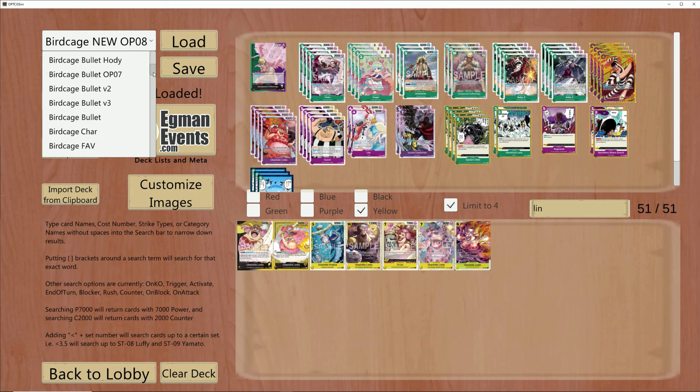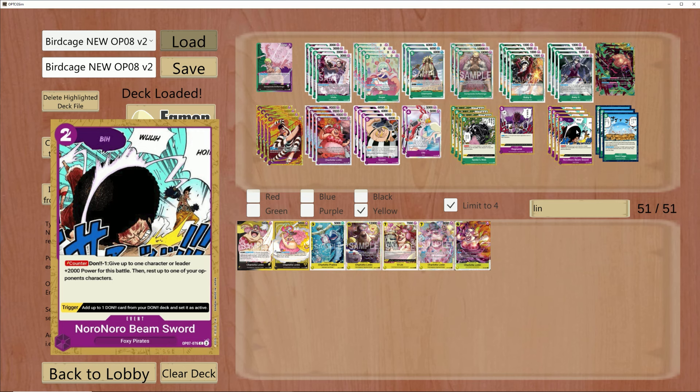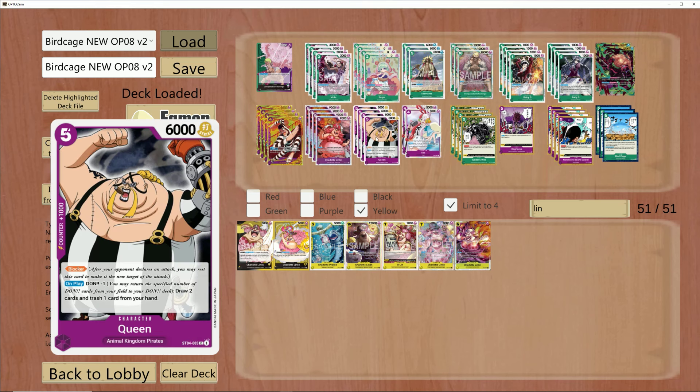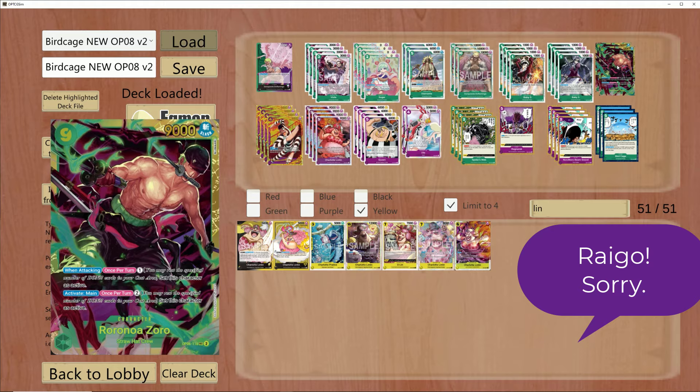Let's dive into one more list for Birdcage Doflamingo — this is Version 2. In Version 2, the deck changes a little bit. We go up on Noru Noru Beam Sword and drop Electrical Luna. Beam Sword is ideal — I'd highly advise 2-4 copies in each list, a very strong card allowing you to rest any character on board. We are also slapping in Zoro. We drop Kid for Zoro — Kid is kind of irrelevant now that we have access to Big Mom and Queen. Zoro is very strong into decks like Jewelry Bonnie, Black Yellow Luffy, and Enel if he can survive without getting hit by Ragnarok.